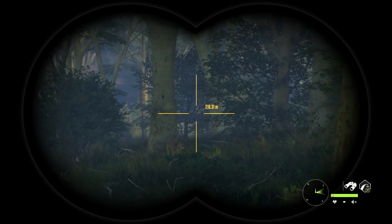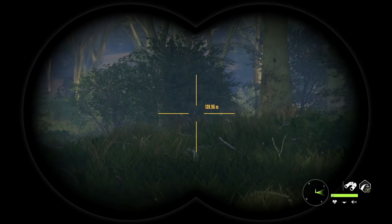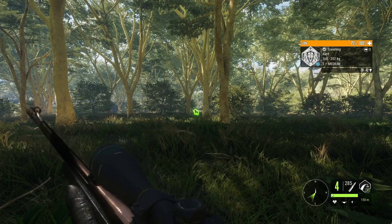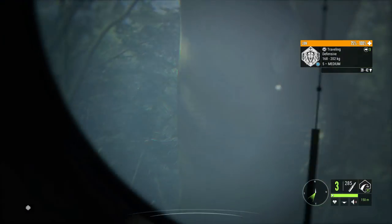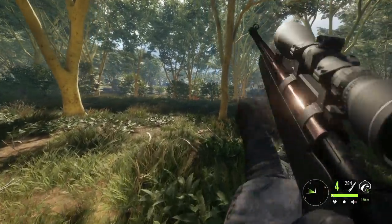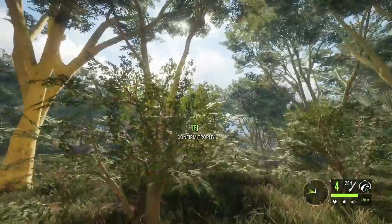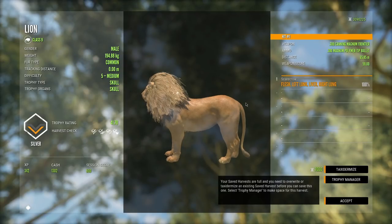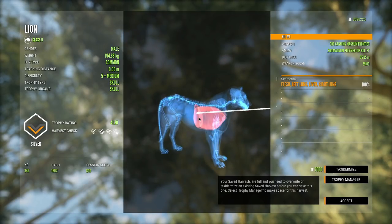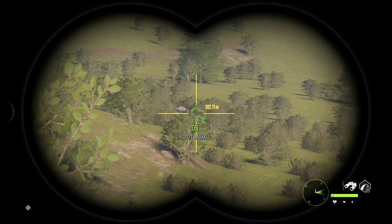That's the mating call of a male lion, so they're definitely coming in. I'm going to hide and wait because I don't know which direction it'll come from. There he is — I was almost positive I'd lost him but he's right here. Solid hit, he went down so fast. Double lung, liver — that explains it. It's only level five but at least we already got a lion down.